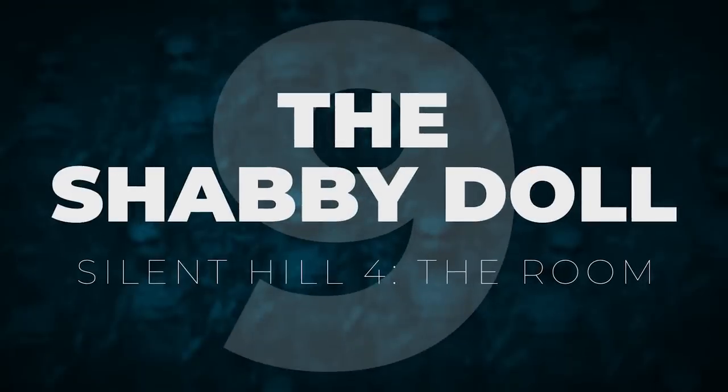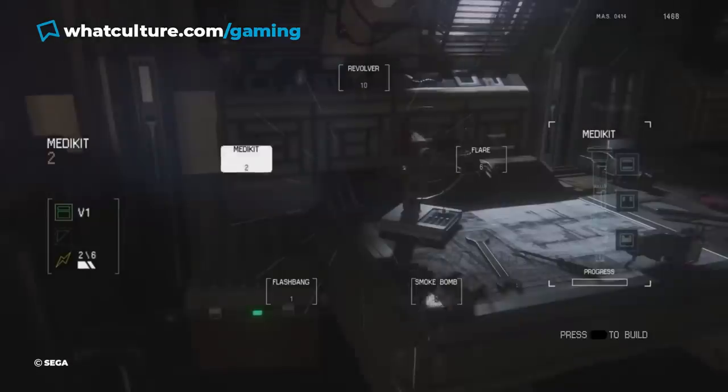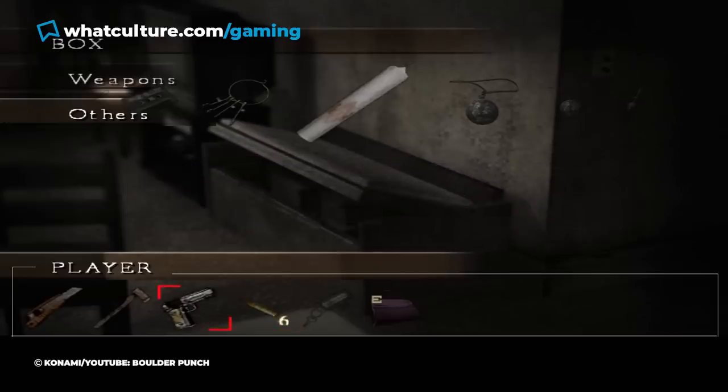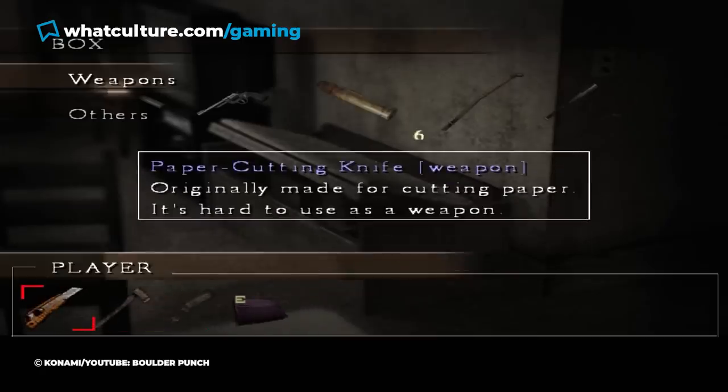Number 9: The Shabby Doll, Silent Hill 4: The Room. Finding and managing limited resources is a fundamental part of the survival horror genre, and the fourth entry in the Silent Hill series is no exception. Here, players will need to keep an eye on protagonist Henry's stockpile of healing items and ammo if they intend to see him survive.